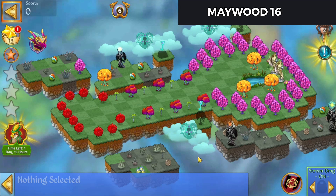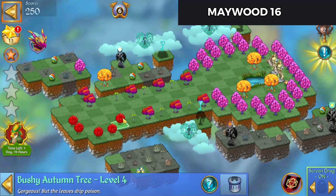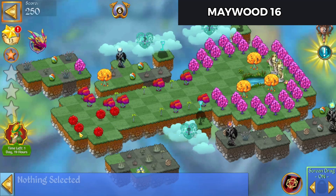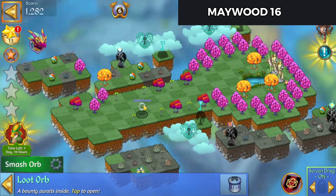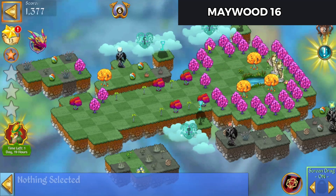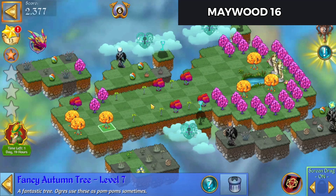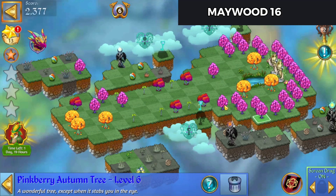Well then, let's start cleaning this map up a little bit. Make a 5 merge with those, and we'll bring these over. Line up for a combo merge. Let's use that to get that grass, bring that down. Make a 5 merge with those. 5 merge there.